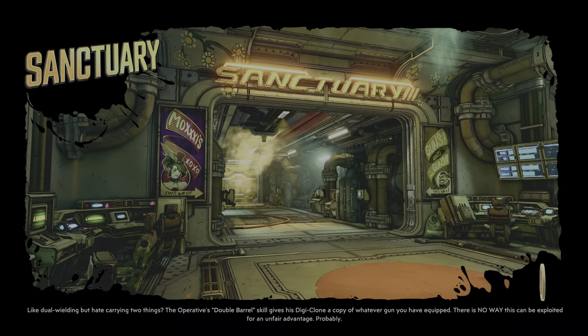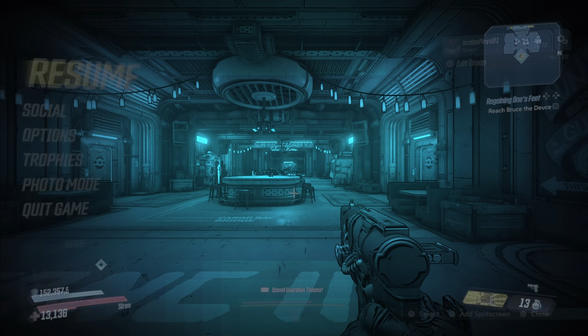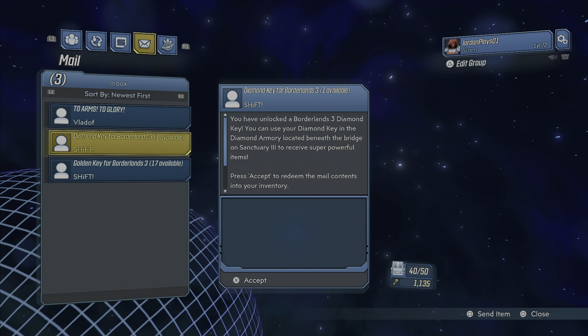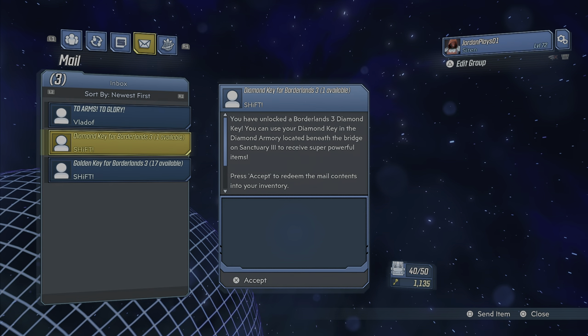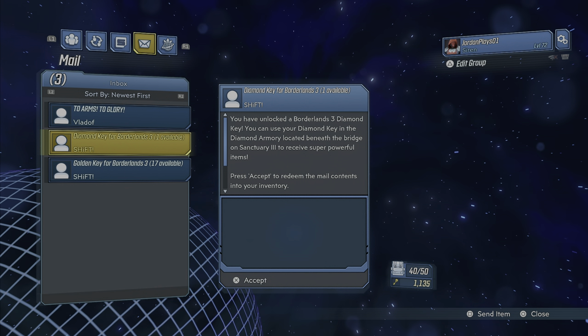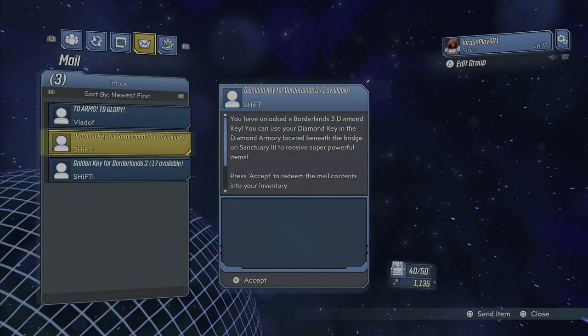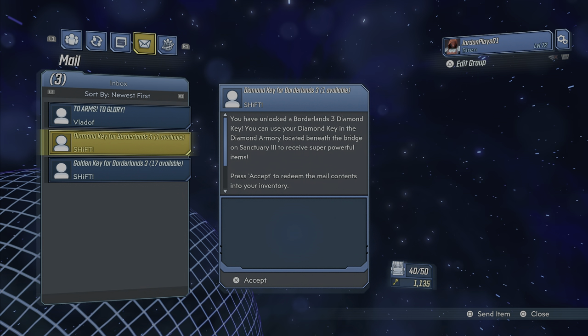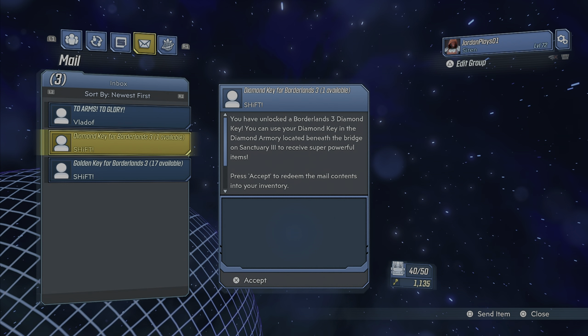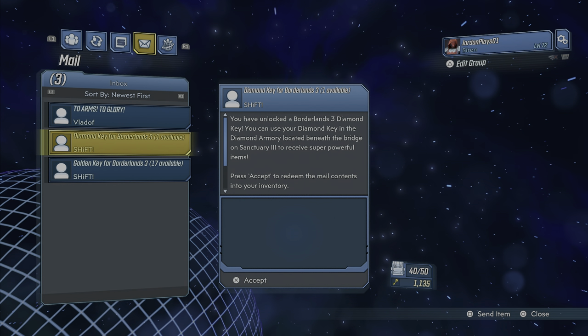When we get to the main menu, load straight back into our game one more time. What we're doing is constantly going back in and out after accepting them. Once we load in, go back to the social tab again — got 17 golden keys available and one diamond key, and I'm at 1135 now. If you want to keep your golden keys in your inbox, you're going to want to reload the game before accepting them.